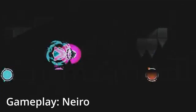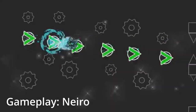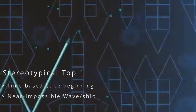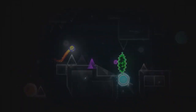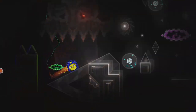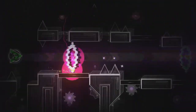So despite Cosmos being a very, very cool level, it stereotypically is a top one. The gameplay is awful and it is not fun to play at all. Obviously I don't know what it's like to play a top one, but the gameplay does not look fun. It's the stereotypical top one — well-timed jumps at the beginning, a very hard wave/ship part, and then another cube part which is heavily time-based. The gameplay hasn't changed at all in regards to top one gameplay. It is going to be the stereotypical top one when it comes out. As much as it will take top one — most likely beating Acheron — it is definitely not an improvement on the gameplay. So gameplay is, you know, average for a top one.